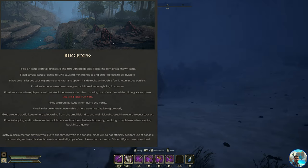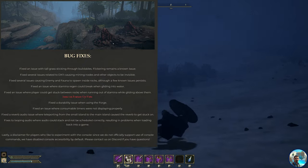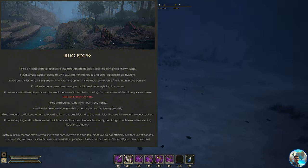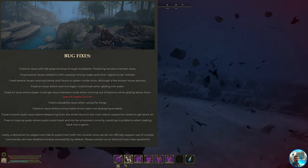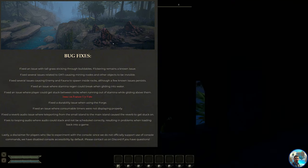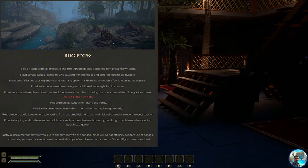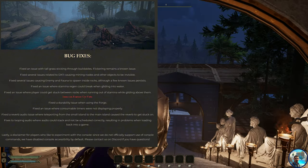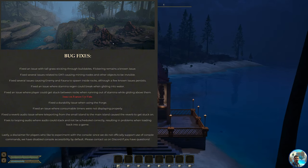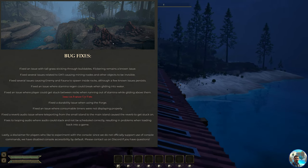One fix: stamina regain would break when gliding into water — that's been fixed. Another big one: they fixed when players glide, run out of stamina, and get stuck between rocks. They fixed durability issues and issues where consumable timers would not be displayed properly. In the video you'll see a green line going around the consumables box in the bottom left-hand corner indicating status. Lastly, a disclaimer: since they do not officially support console commands, they've disabled console accessibility by default. Contact them on Discord if you have any questions.